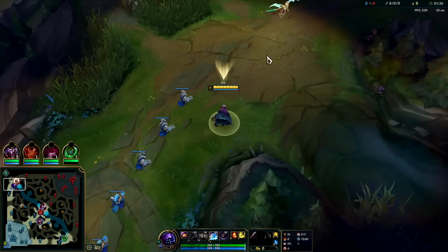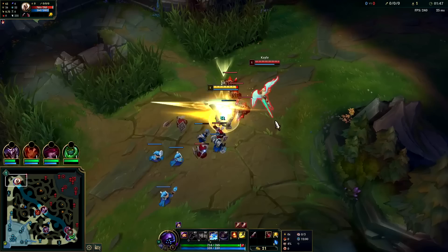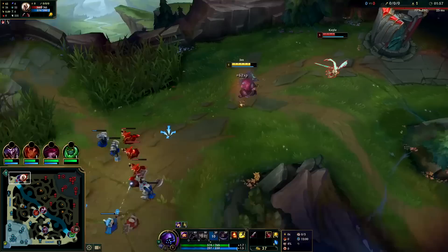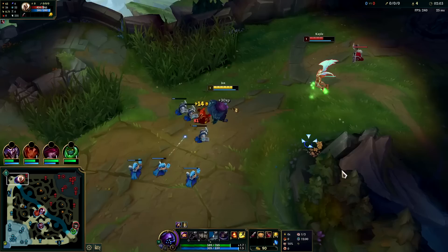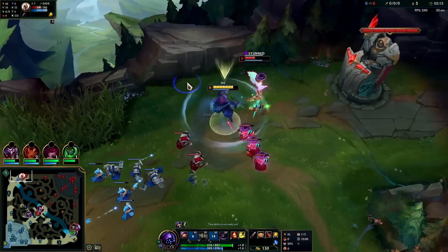Jax all-ins rely on building up attack speed on passive and then walking opponents down. This Kayle is playing up way too far — I can already tell she's going to die, she's being crazy. Just how close she's standing, I have all my attack speed built up. She's getting devastated. I'm zoning her off minions — even though I'm missing CS, she's missing more than I am. She goes for last hits — oh, she actually started Q, that's interesting.